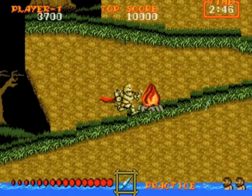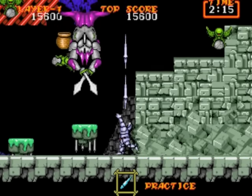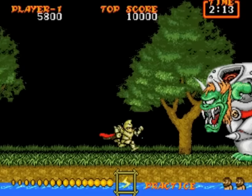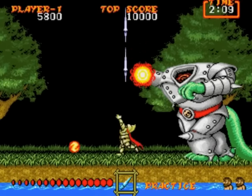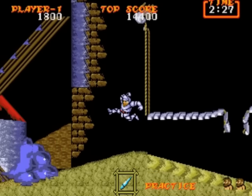Ghouls and Ghosts is a game that requires no introduction. Capcom's follow-up to Ghosts and Goblins was a huge success in the arcades and only helped to further cement Arthur into Capcom's stable of legendary characters. The Genesis port of the game was released early on in the days of Sega's 16-bit powerhouse and showed gamers that the Genesis was fully capable of recreating the arcade experience at home.